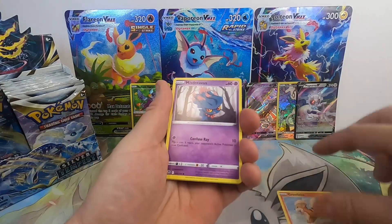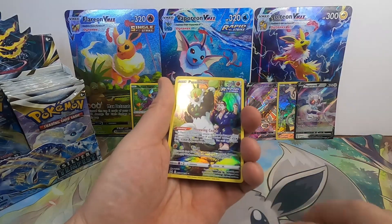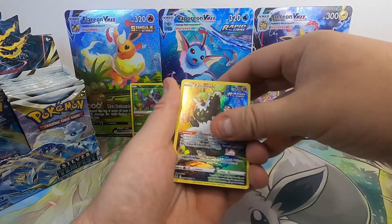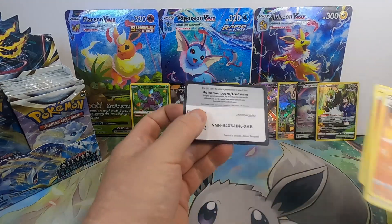We've got a Growlithe, Misdreavus, Wailmer, Emolga, Meditite into a Passimian. And we got something — no, we don't — that was the code card behind it. A Passimian Trainer Gallery into an Arcanine non-holo.